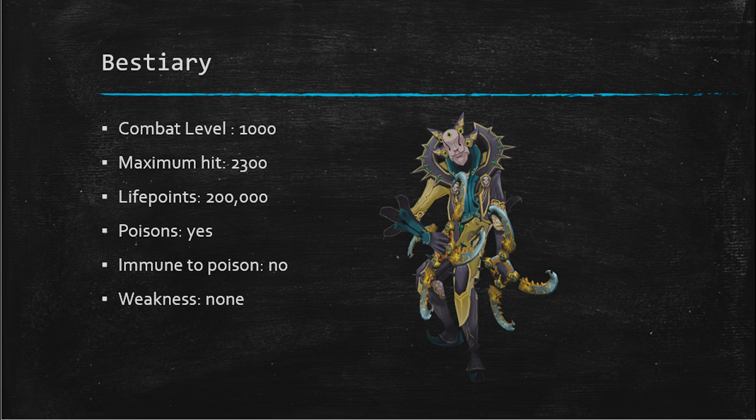Now some info about Greg. Greg has a combat level of 1,000, a maximum hit of 2,300, and 200,000 life points. He is not immune to poison, so he can be poisoned, and he also has no weakness. That's some general info about the boss.